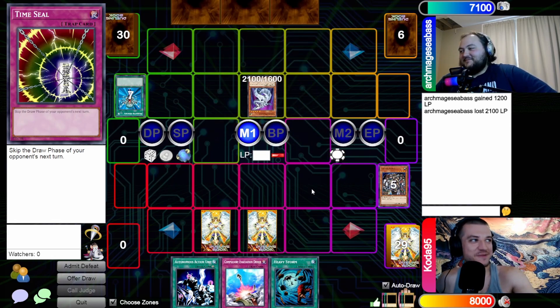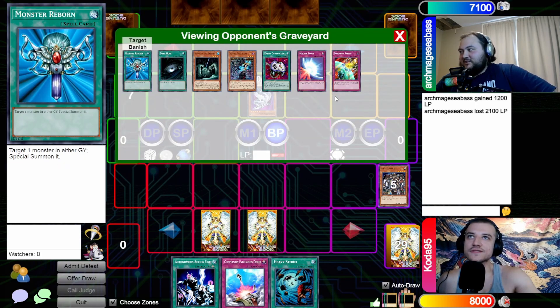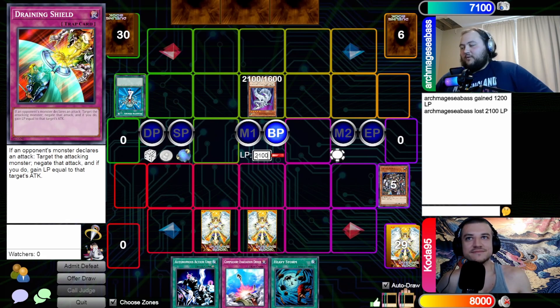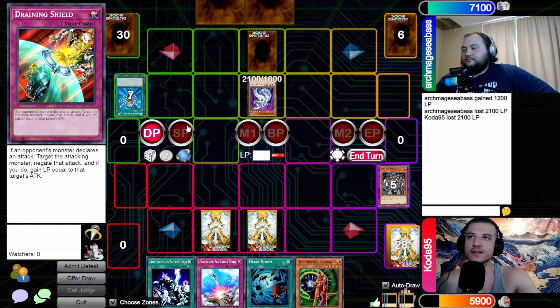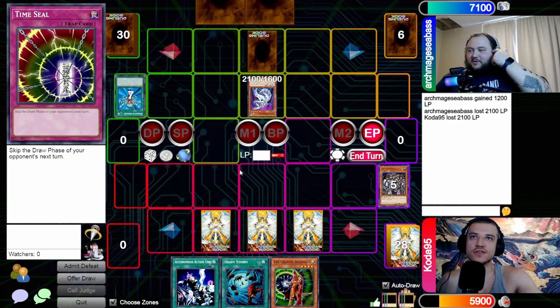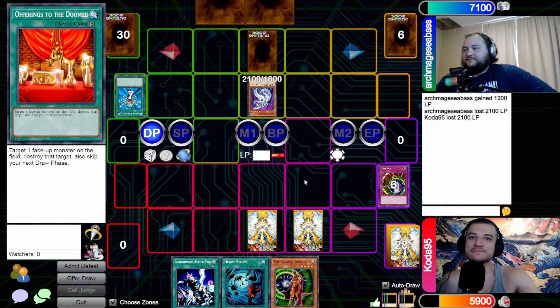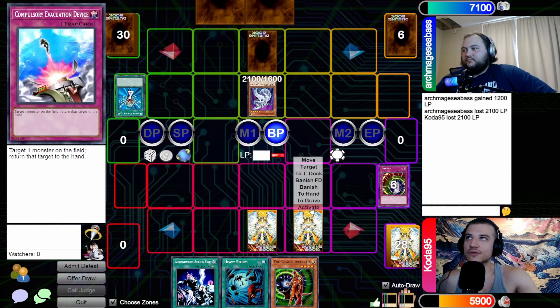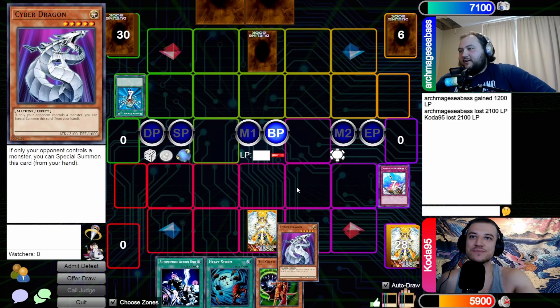You couldn't get your own so you had to take mine? It was so enticing. Go to battle phase, attack directly. Take it. Main phase two, set and pass. Draw, standby — nothing. Set one and proceed to end phase. Activate Time Seal — there it is. Pass it back. Standby to main — let's go battle phase. Direct attack. On attack, I activate Compulsorily Evacuation Device, so that goes to your hand. My Cyber Dragon — back where it belongs!